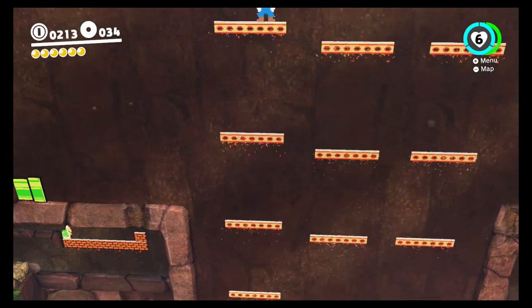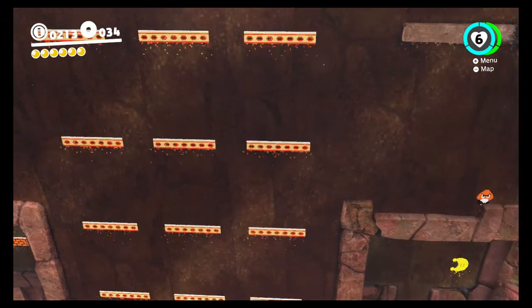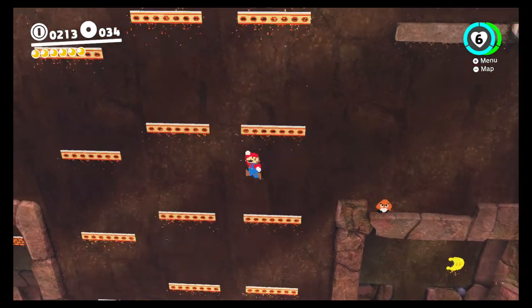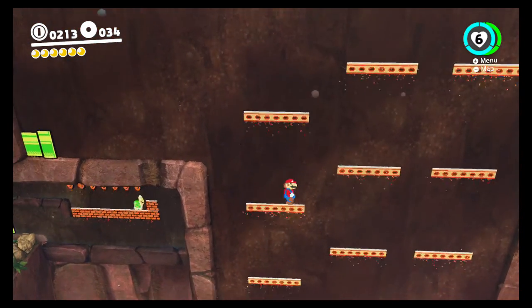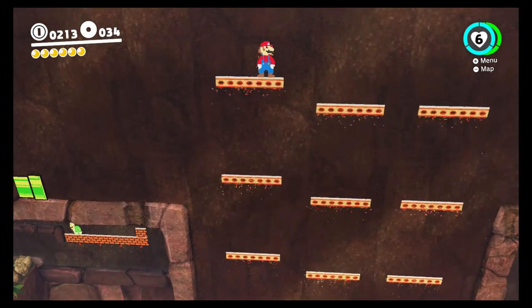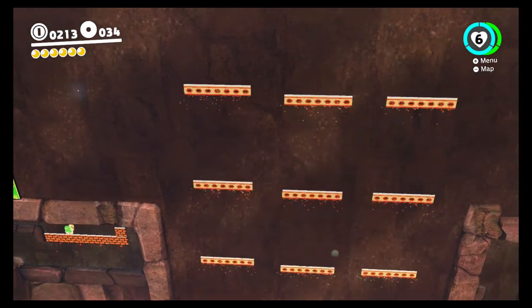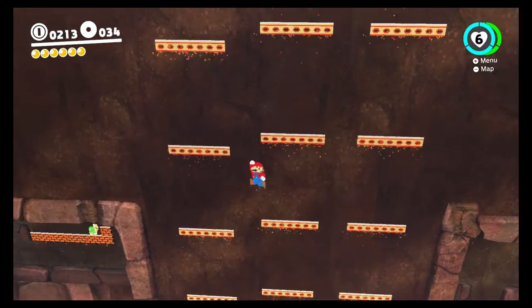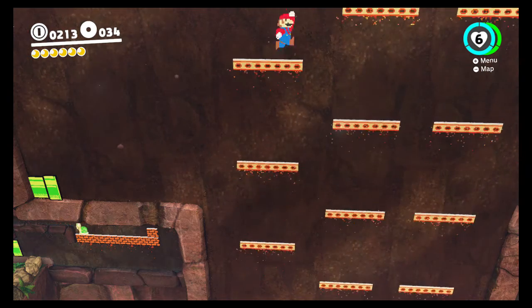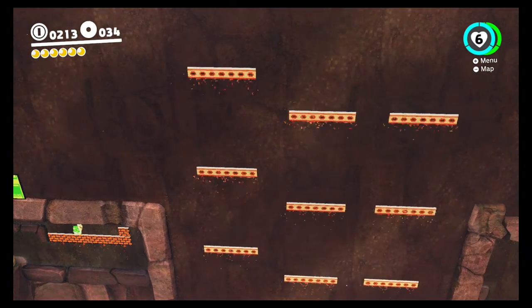It took me a while to find them. What you want to do is come way up here, then jump above the area. As you can see, you can jump above it - there's a little ledge above that you can jump on. I don't know how high you can go though. Let's try it one more time - if not I'll just cut it out.